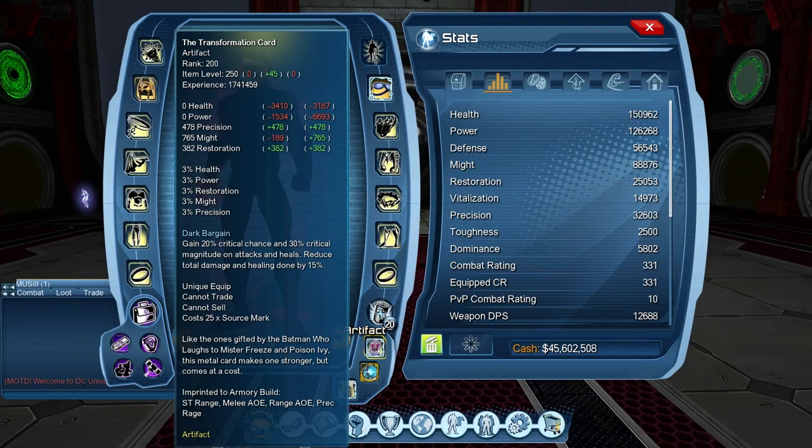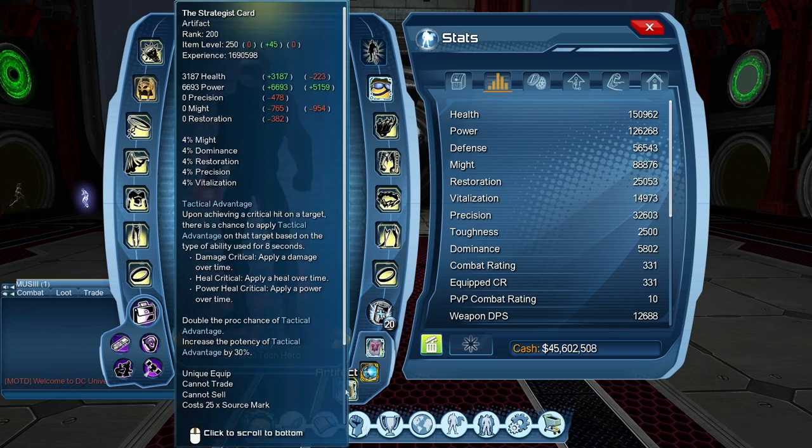Looking at the artifacts, the first one is Transformation Card — you get 20% critical chance and 30% critical magnitude on attacks. The second one is Strategies Card. It will apply a damage over time, it will increase your critical chances as well, and it increases the potency of Tactical Advantage by 30%, so basically you'll get more damage out of it.